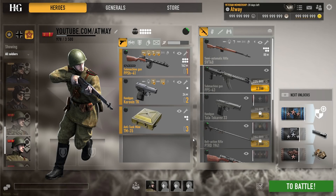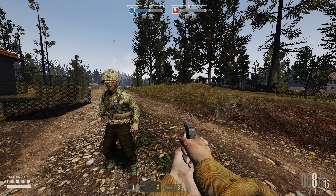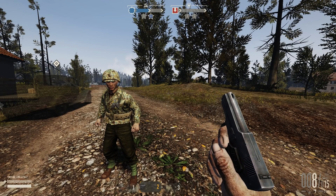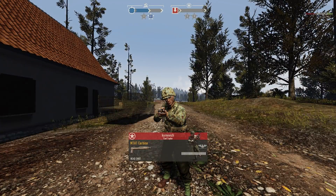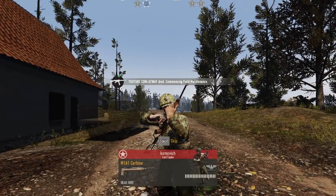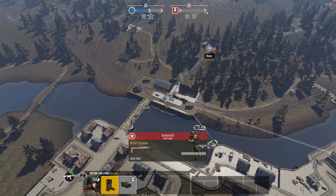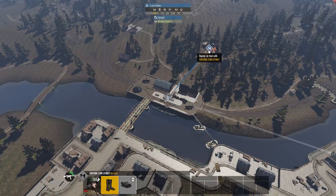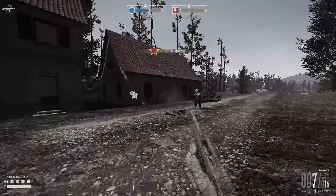For example, you have a soldier with 1 minute field maintenance load — let's take that for illustrative purposes. The penalty timer starts at 0. You deploy, do something, and then die. Your overall field maintenance load is added to the penalty timer, the value of which you can see on screen. So 1 minute is added out of a maximum of 4 — the timer is filled by one quarter. It is still far from its maximum, so you can deploy again with no delay.